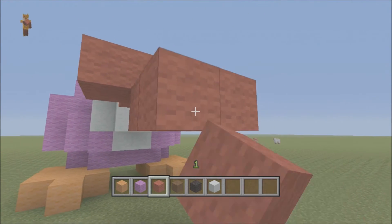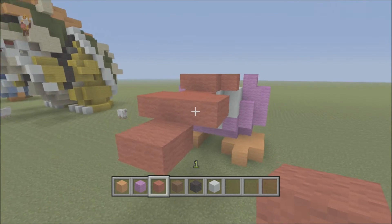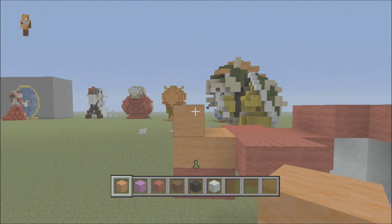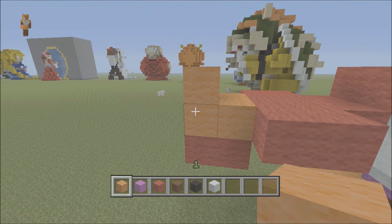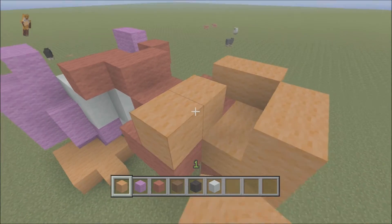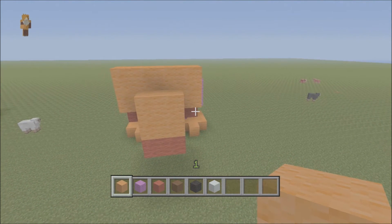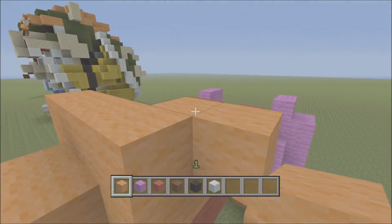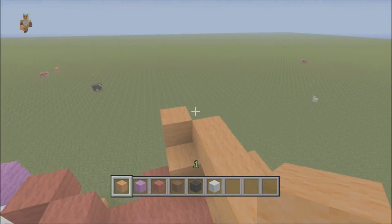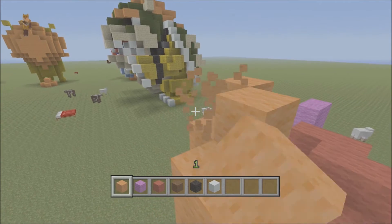Find your two middle blocks, go diagonal again, do a two by two square flat. It doesn't look like a beak yet but once we get the orange in it'll look better. Do an L-shape here. Then bring it out both sides and join it up at the top. From this block bring it out one on both sides and go back diagonal twice — one here and one here.